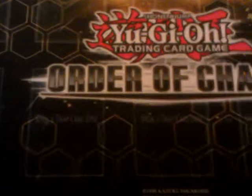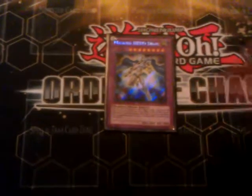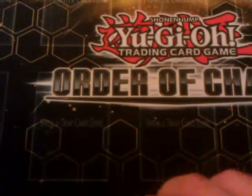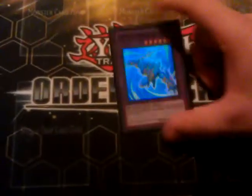Ab-Zero is just really good. Masked Hero Dian — you have access to Earths, so why not? Plus his effect is good and he's pretty big. One Masked Hero Vapor to make himself indestructible. And then two Masked Hero Acid to pop the back row — Harpie's Feather Duster on legs is good.